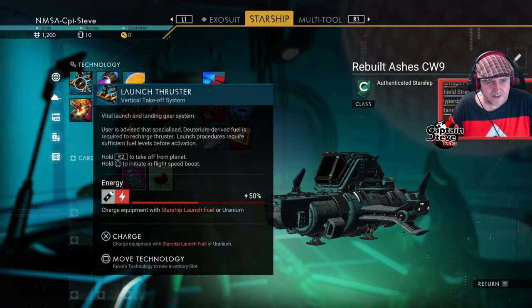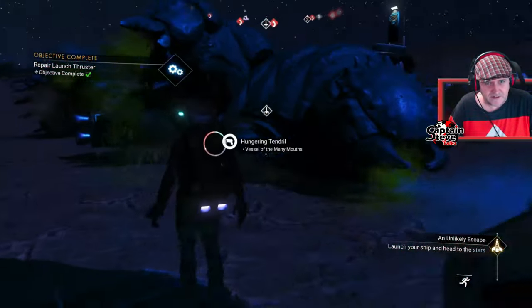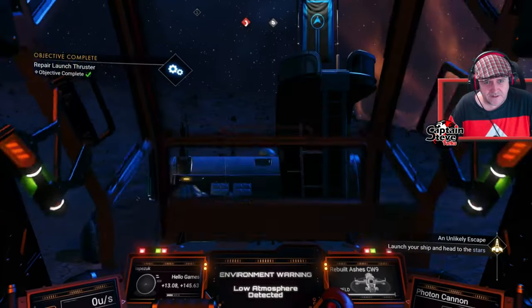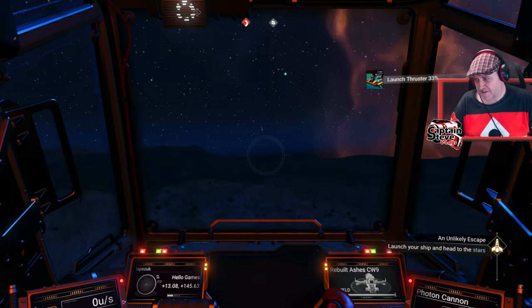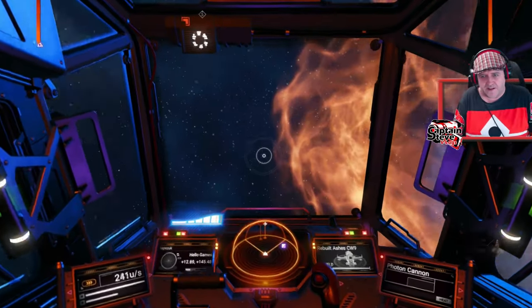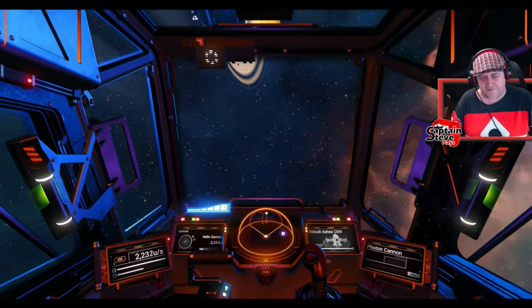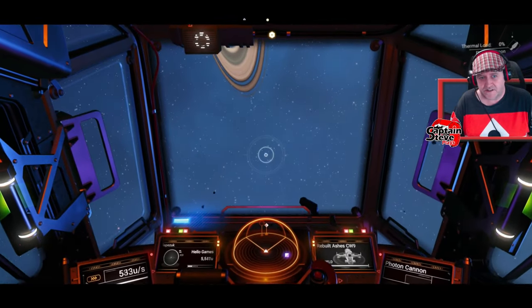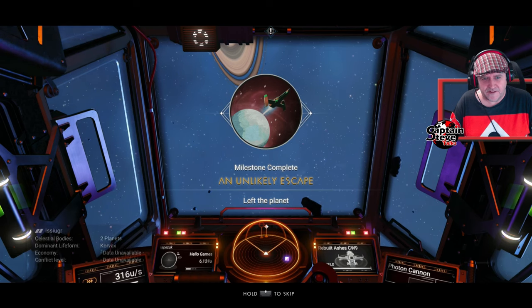Launch thrusters are on 50% — that should be enough to get off the planet. Take to the skies, get out of here! Those worm babies were all over the ship. We've managed to get off the planet — that was actually fun! The planet was discovered by 'lions drunk' — what the fudge. We've left the planet — let's go claim that milestone.